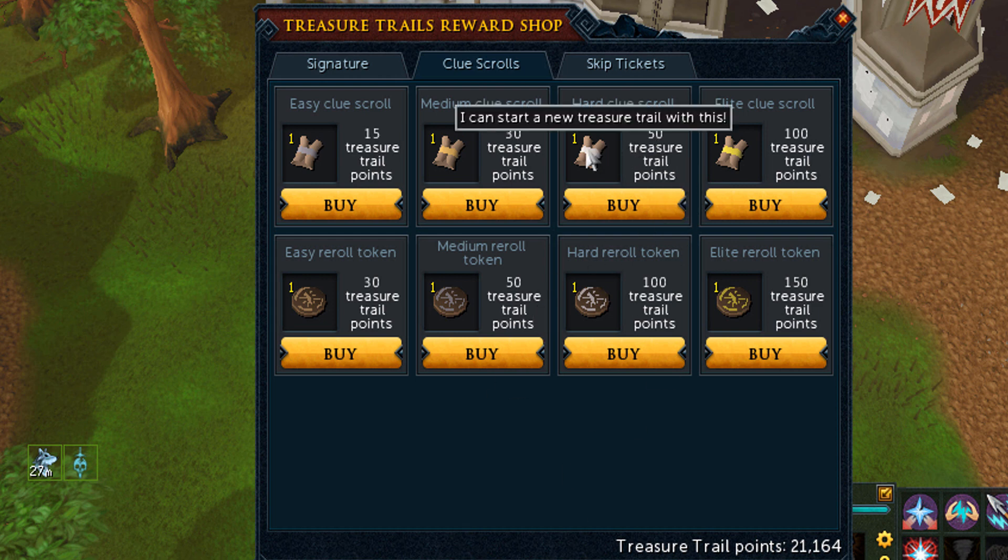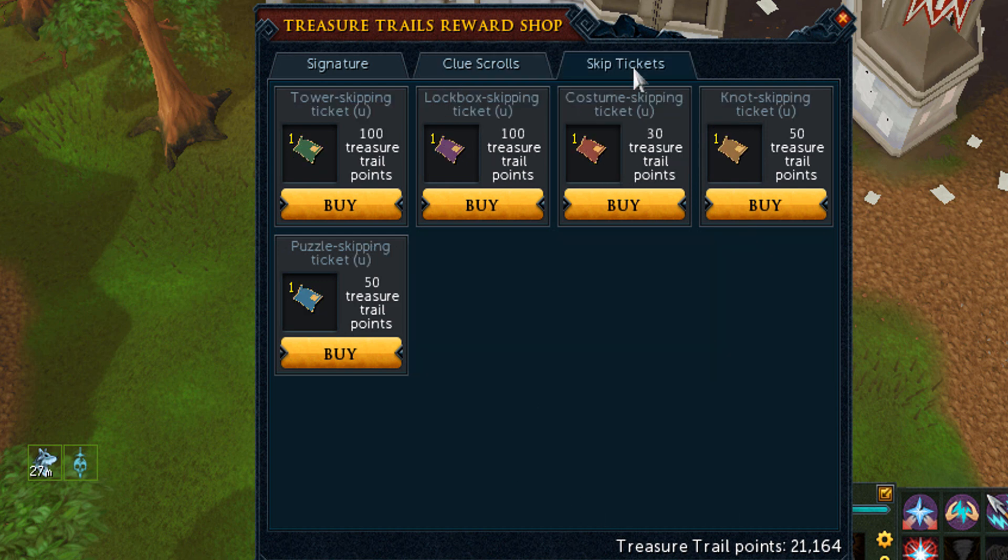The stackable clue scrolls are called sealed clue scrolls if you don't have them active. When you open them it's just like a normal one, but this is how they look when they are not opened. The last section of the reward shop is the skipping tickets.